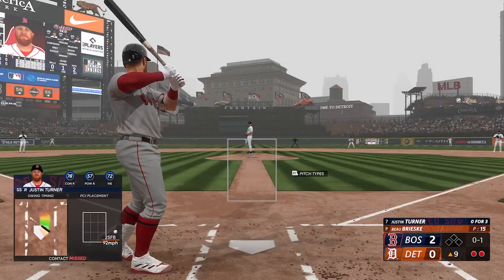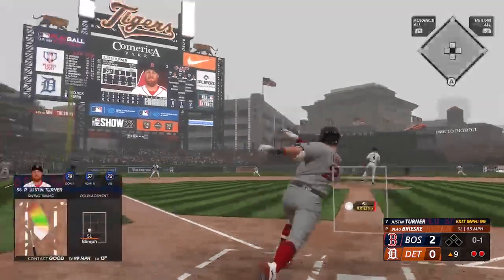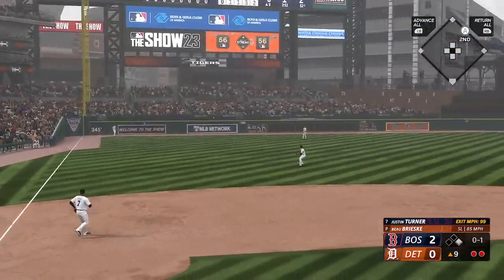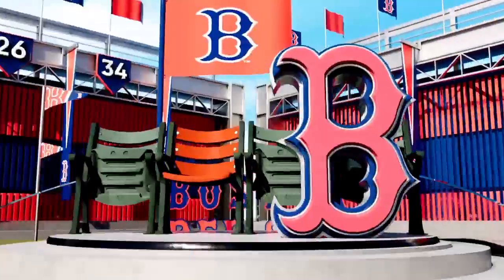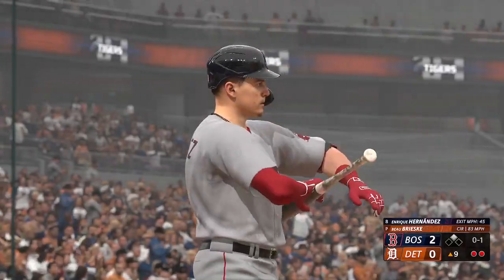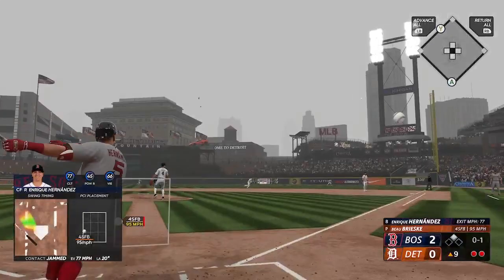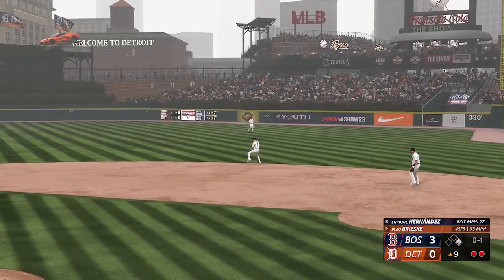Turner in — swing and a miss, he was fooled. Risky in his second season features a four-seam fastball and a change-up, and that one ripped to left — a one-hopper off the wall, should be extra bases. Bias relay to second — not gonna get him, he's in there. Man just absolutely turned on that one, ripped it down the line, nice job staying in his mechanics. Here is Enrique Hernandez — that one fouled off. Turner at second with two down.